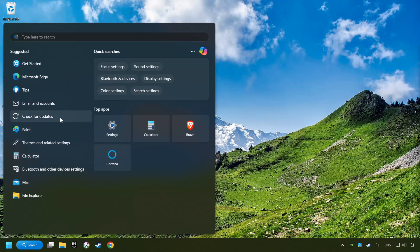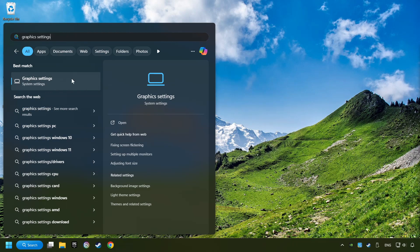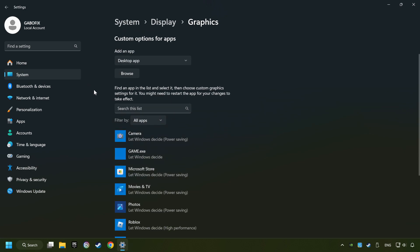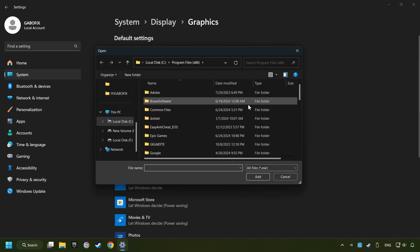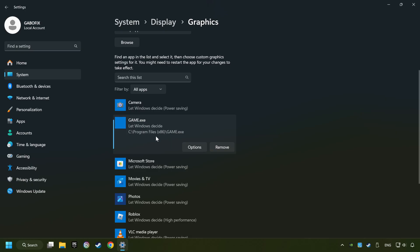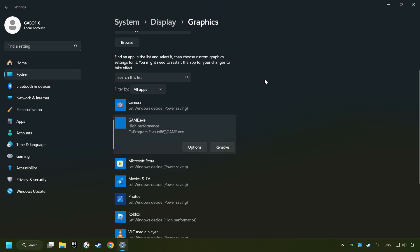Now, if that didn't work, click on the Search box and type in Graphic Settings. Click on Graphic Settings. Search your games in the list. If you can't find the game you're looking for, then use the Browse button to add the startup file of the game. Choose the game and click on the Options button, and select High Performance Mode. Then Save, and now you can close the window.